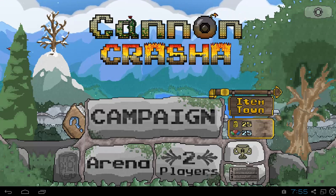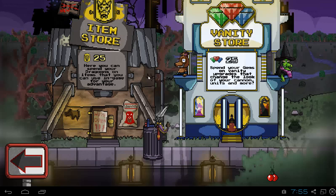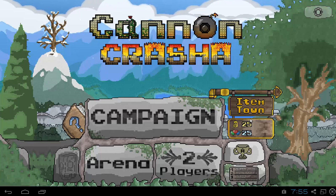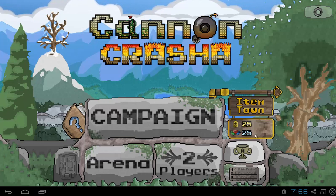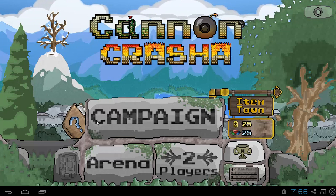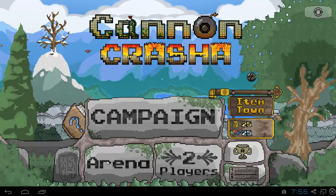I'll start it quickly so you can see how it's played. First of all, this is the dashboard. There's an item town where you can purchase items based on how many coins you have, and you can also change the look of your cannon and units. What basically happens is that you have a castle and you fight against another castle — whoever destroys the other one faster wins. You can play a campaign against the AI or use the two-player mode where you can fight against one of your friends.